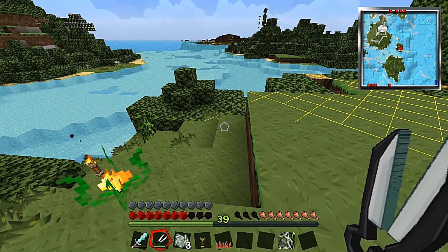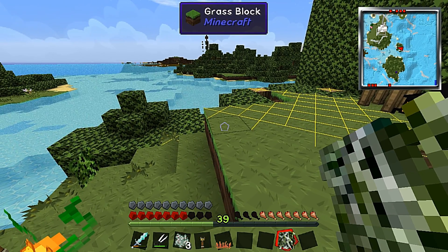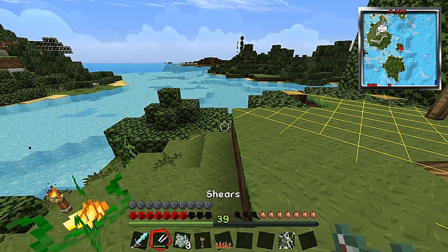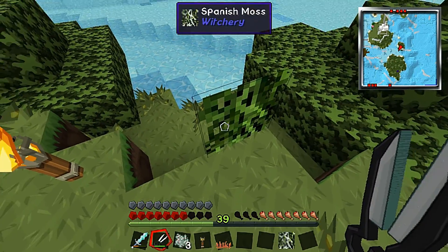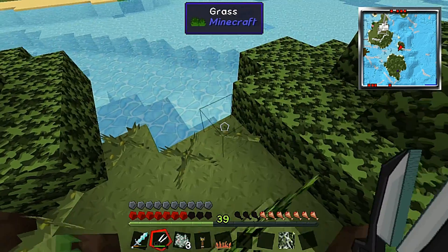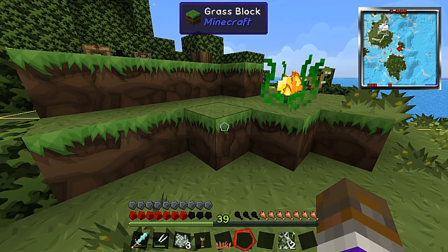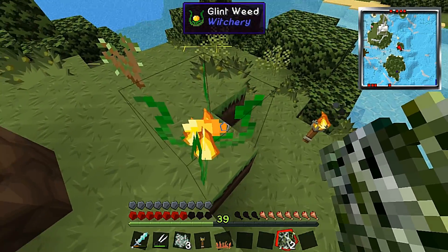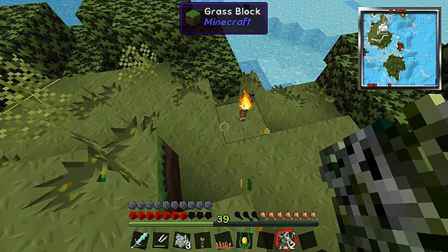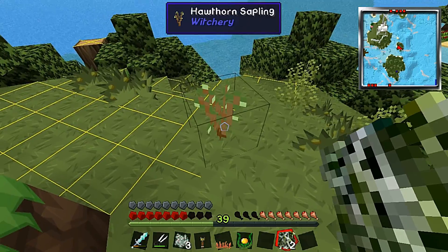You pick that up with shears. And I also created some Spanish moss here - you also have to pick that up with shears. And the glintweed - I don't think you need to pick it up. I made some Spanish moss earlier, click it, there we go and you've got two now. I believe you don't have to pick up the glintweed with shears, you just break it. And it also produces light.